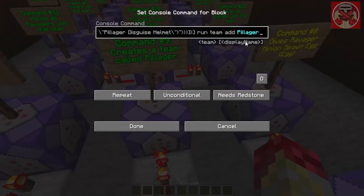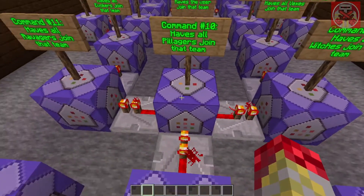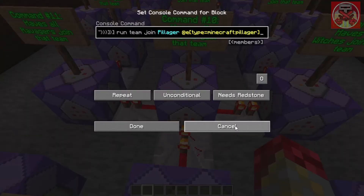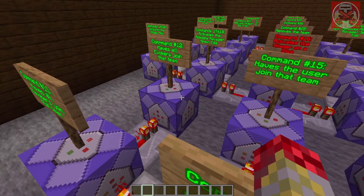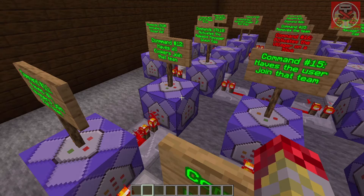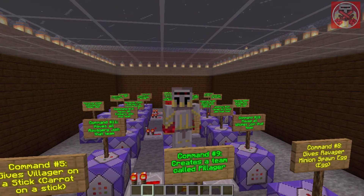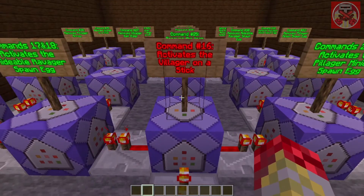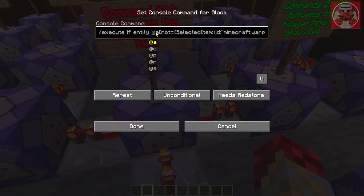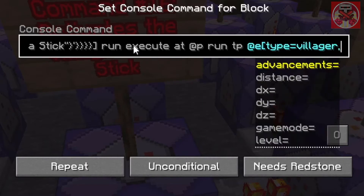This command creates a team called 'pillager', and commands 10 through 14 have certain mobs join that team. One command allows all pillagers to join, one allows ravagers, one allows witches, one allows evokers, and one allows vexes. The reason I added witches, evokers, and vexes is because those mobs typically have a chance to spawn in during a pillager raid, so that way they don't attack you. Now here's the new command that activates the villager on a stick. When the item 'warped fungus on a stick' named 'villager on a stick' is selected, it runs the command.